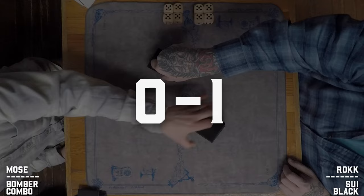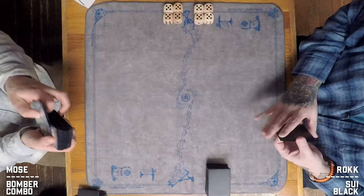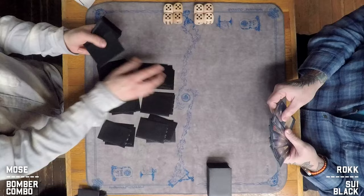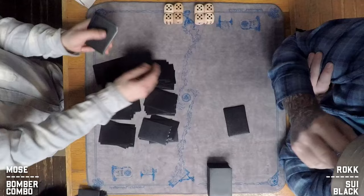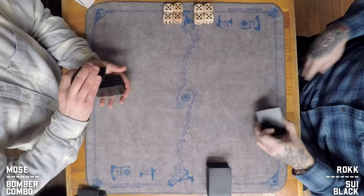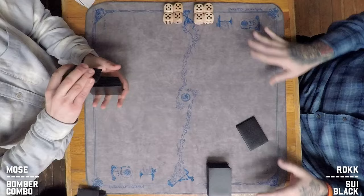Here we are in game two — told you these would be fast games, especially with Moze mulliganing to five in game one. Even as a creature combo deck, there are so many unblockable creatures in Rock's deck that it's difficult to compete without a great hand. Moze is going back down to six. Rock is staying on seven — I spotted a Bad Moon, which appears to be in the main deck. He'd only board it out against enough black creatures, but that anthem effect can be very brutal.